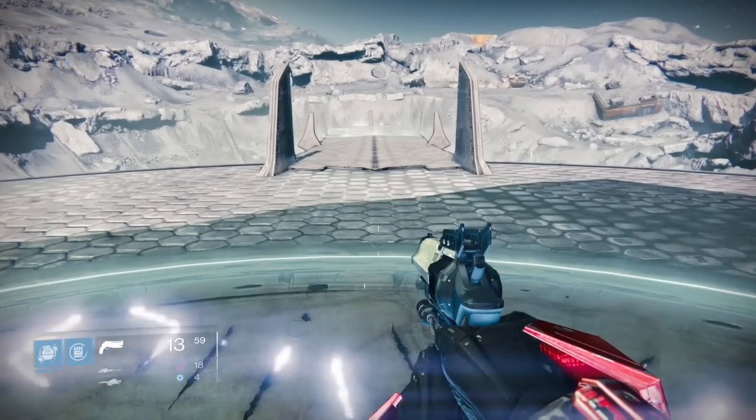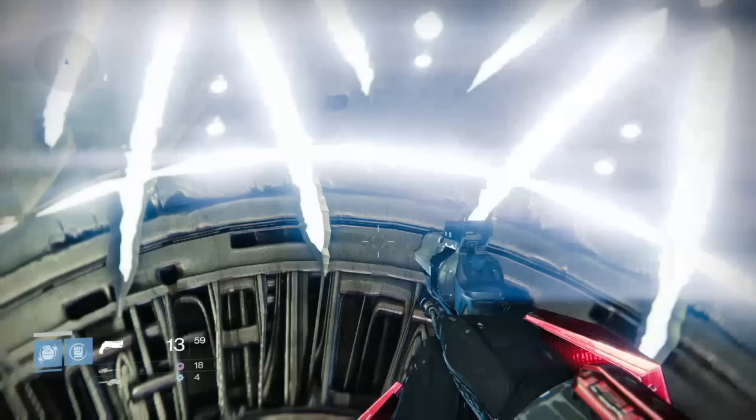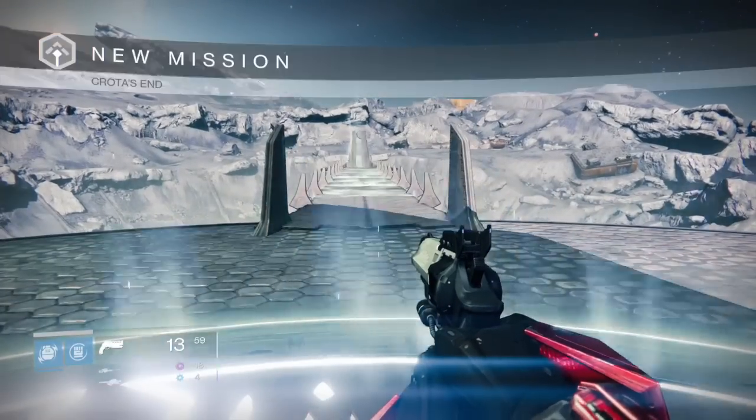What you want to do is start the raid as normal and open up the bridge by standing on this disc. Once the bridge is activated, jump down the hole and you'll end up here.